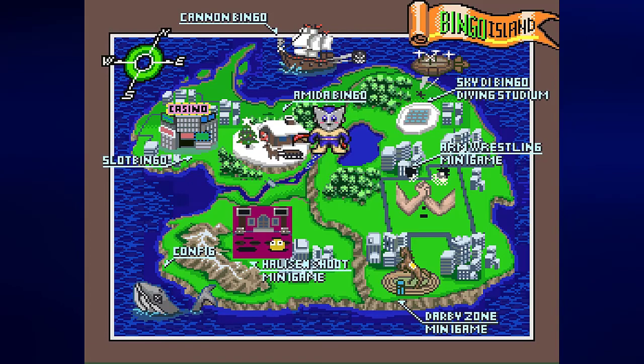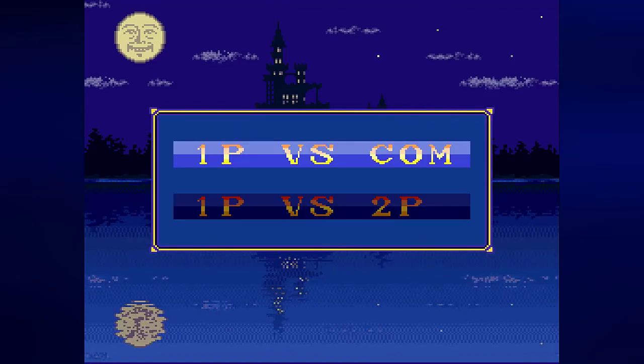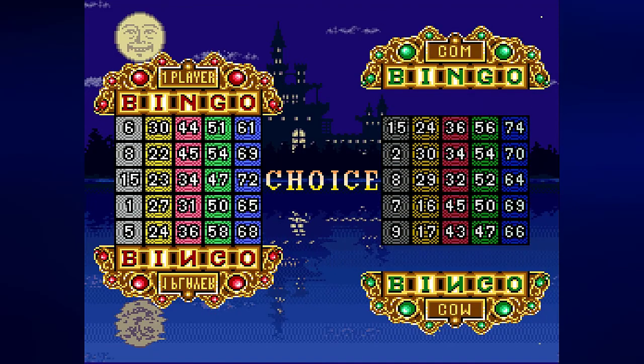That happened to be the computer, who managed to win the game with the one-line bonus. We are now going to play Cannon Bingo, which has a pirate theme. Obviously the pirate captain will help you play bingo — don't fear the cannon fire! We know what we're doing here: versus play, one player versus computer. I'll go ahead and choose this card right off the gate.